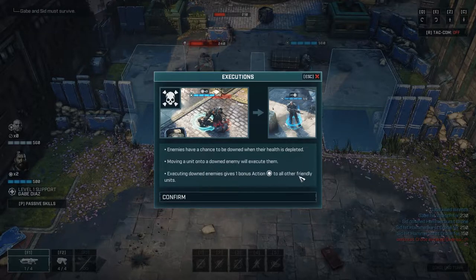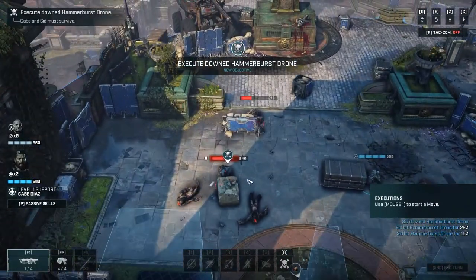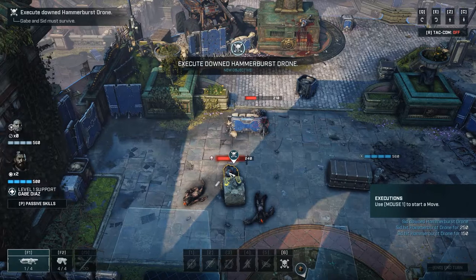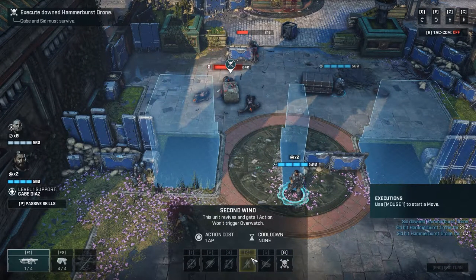If you execute an enemy, all other friendly units get loads more actions - so he's downed, and then this becomes available. Second Wind - the unit revives and gets one action. That's a very useful execution mechanic.